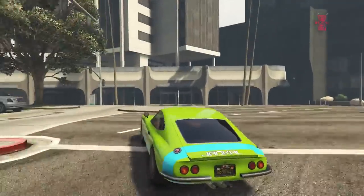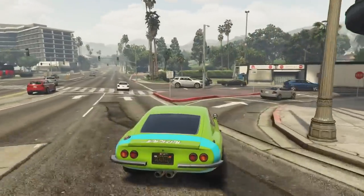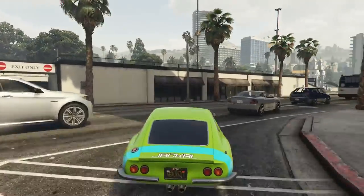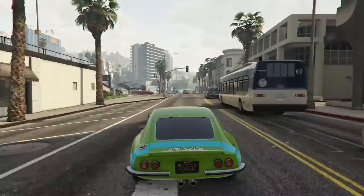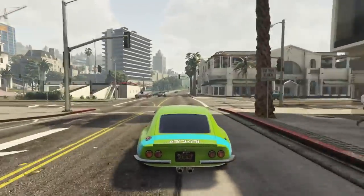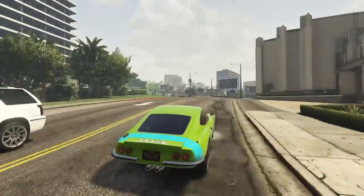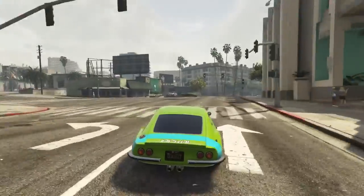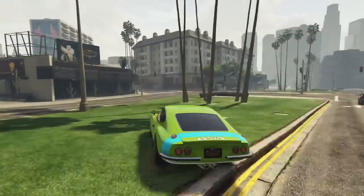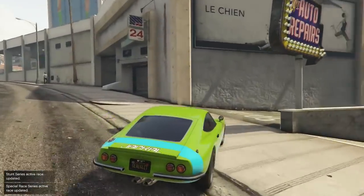For example, if you buy the Karin 190Z for $900,000, you're going to automatically get at least $90,000 back in a week or so, along with 10% back for all the various upgrades like the engine, brakes, and all the customization mods. So we're heading to Los Santos Customs to check out all the mod options for the Karin 190Z.